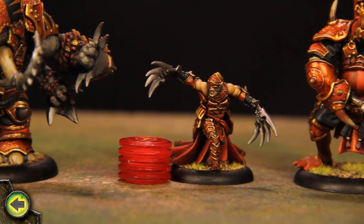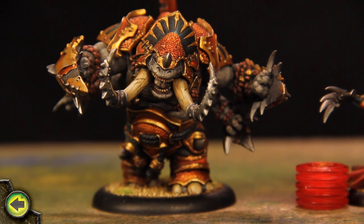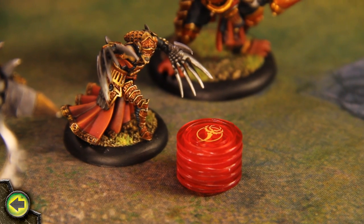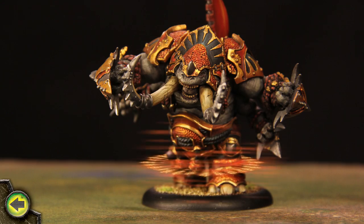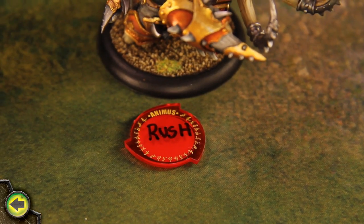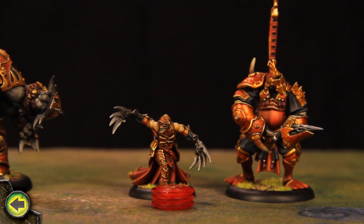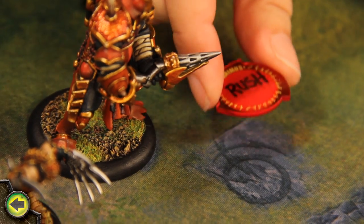I have Morgul cast the Gladiator's Animus, Rush, a non-offensive spell, on the Titan Gladiator itself. Morgul has line of sight to the Gladiator and the distance is less than 6 inches, so the spell can affect it. Morgul spends the spell's cost of 2 fury points. The spell is cast and I place a token next to the Gladiator to show it is under the spell's effect. Morgul also casts Rush on the Cyclops Raider, a light Warbeast, spending 2 more fury points.